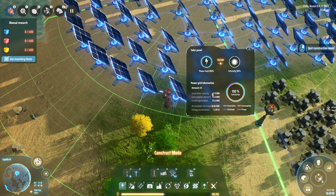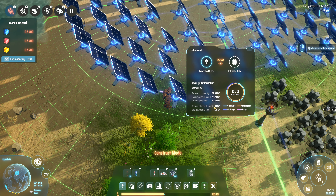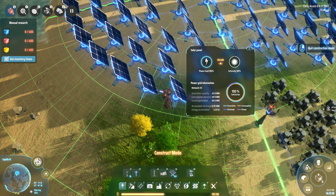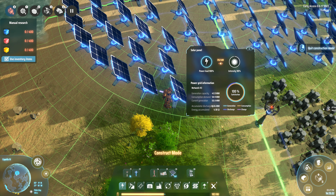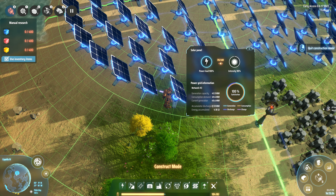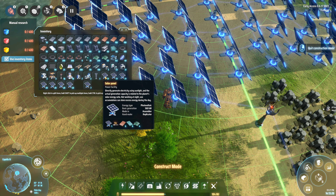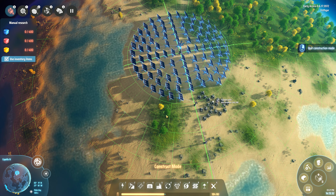I'll leave enough room to put some stone extraction going there. Seven over there and we will stop. So I've got 147 left. One solar panel, intensity 98%. I've got generation capacity of 41.9.